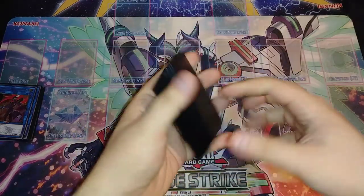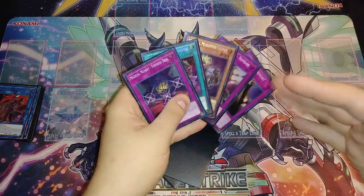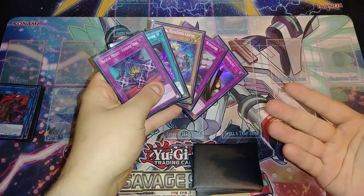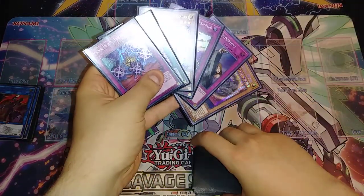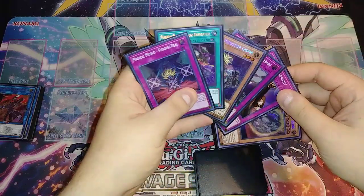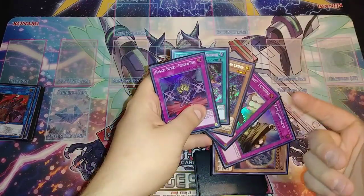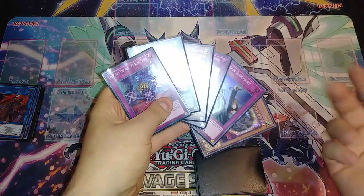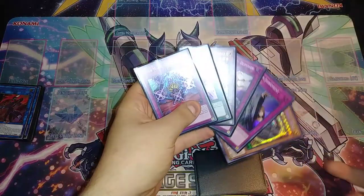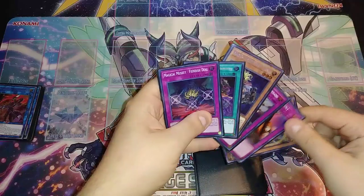For the third hand — this is a top-tier Magical Musketeer hand. We got Nibiru, Cross Domination, Desperado, Caspar, Solemn Judgment, and Fiendish Deal. You can normal summon Caspar, activate Cross Dom or Desperado, then set Judgment under Caspar to negate something next turn. If your opponent swarmed you, you always have Nibiru, and Caspar will search again next turn.